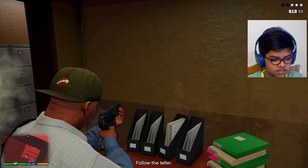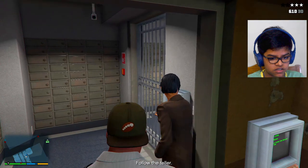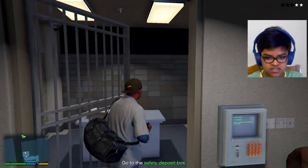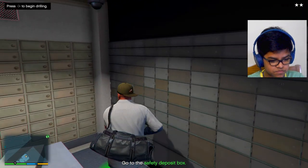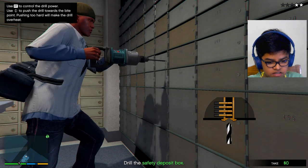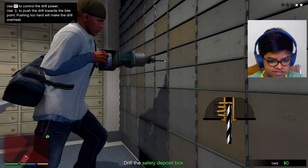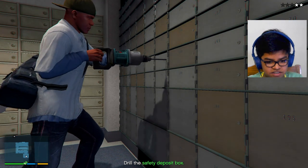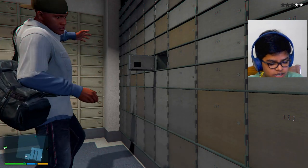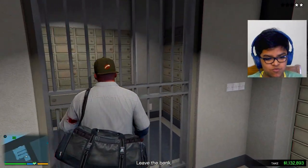The cops are coming! Let's go — put the cord in fast. Lot of cops here, three stars. We have to drill into the vault. It's open! Come on Franklin — he took the money. Let's see the take: 1 million, 132 thousand. Wow, that is good!